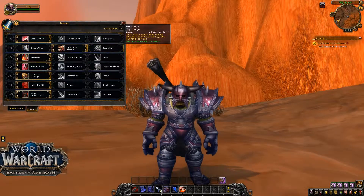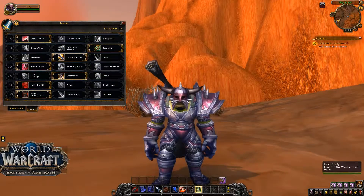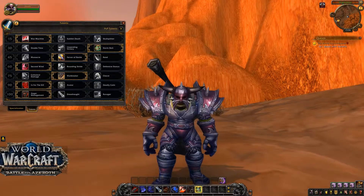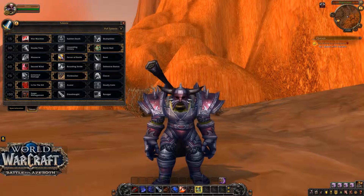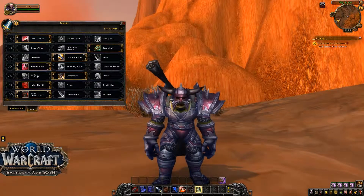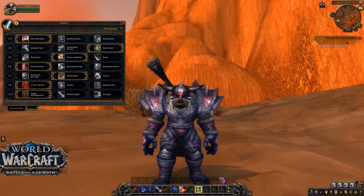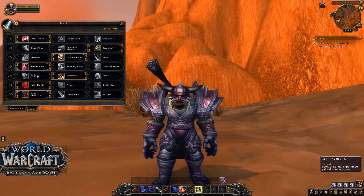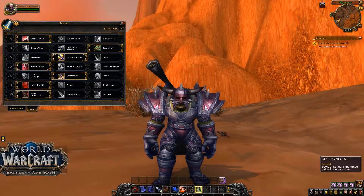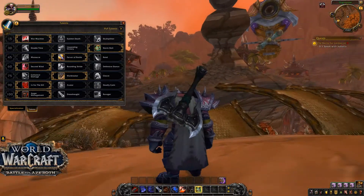You can change your talents any time when you are in a rested area. You can see on the top left that my character has a ZZZ emote — that means you are in a safe rested area. If you log out here, you get a rested bonus that makes your XP gain faster. I currently have 200% of normal experience gained from monsters because I'm rested — it's a pretty neat feature.